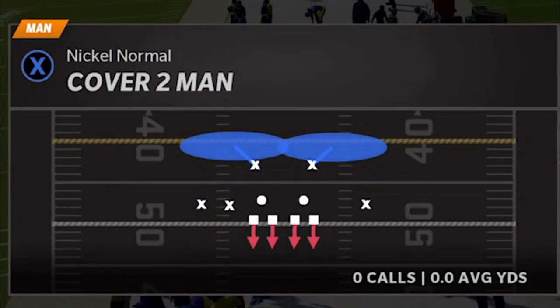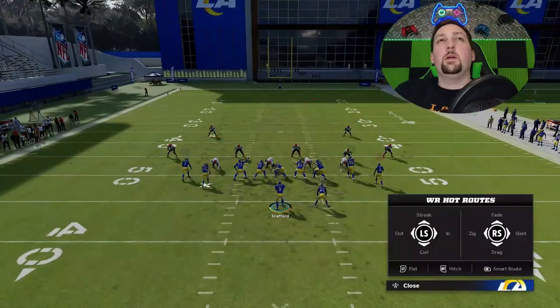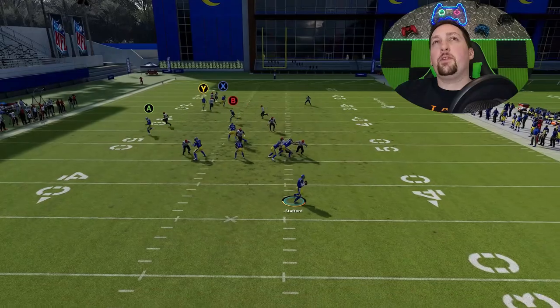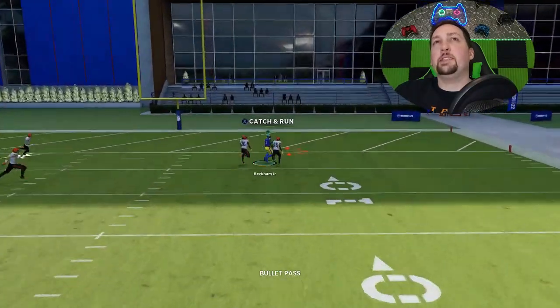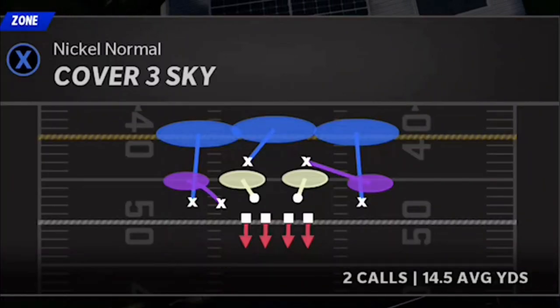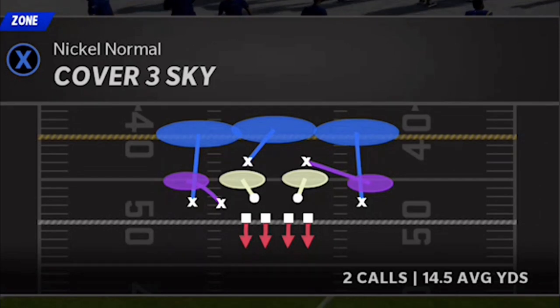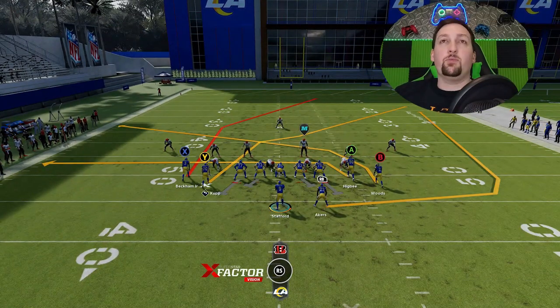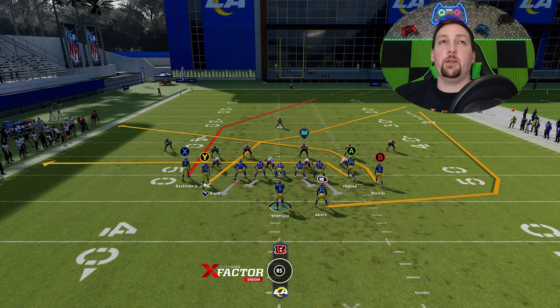If you go to the replay, you'll see the reason this play has success is because the safeties react differently — they cover their deep half and split the field in half. There are no real deep routes on the right side compared to the left side, so that safety lags off a little bit reacting to those deep crossers, giving just enough time for this route to get over the top for a one-play touchdown. The same effect happens against Cover 2 Man.